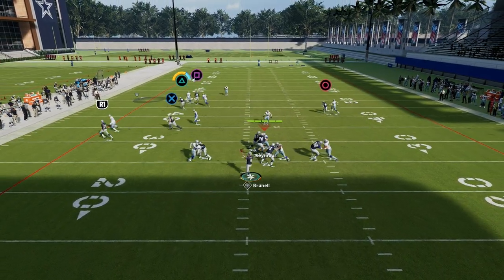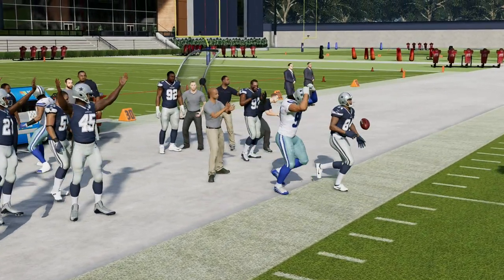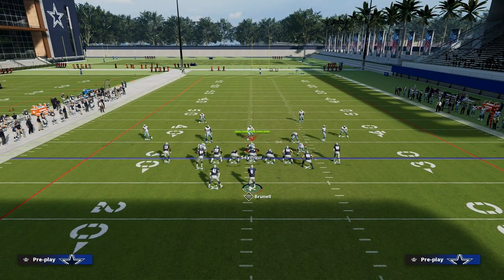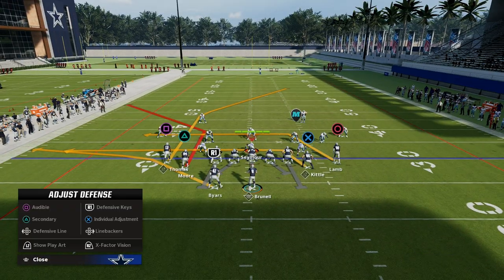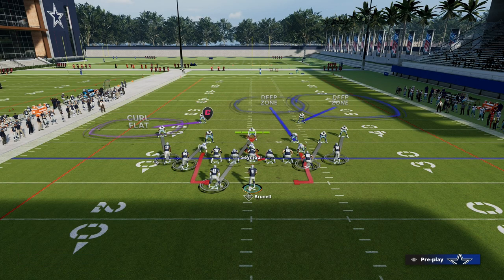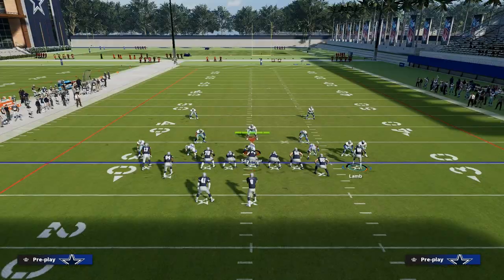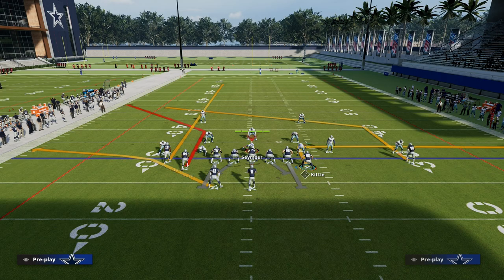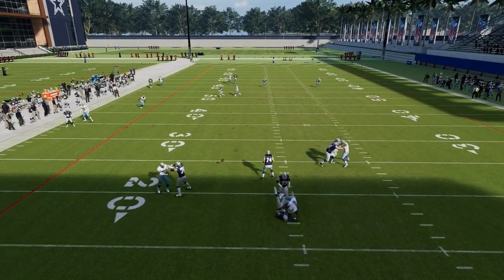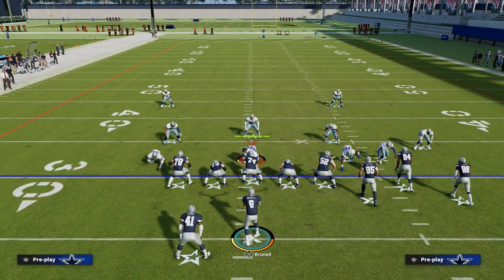Against man coverage, corner routes are super good. Tight Slots probably has the best corner routes for attacking man coverage in the game. If they're playing man coverage but dropping some zones to the left side, if you have the Short Out Elite ability on Michael Thomas, and they press with no safety help, a lot of times it's going to be a potential touchdown over the top — a potential one-play score.